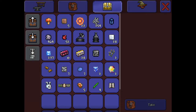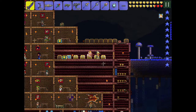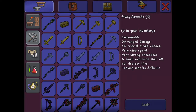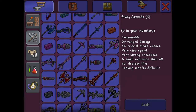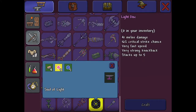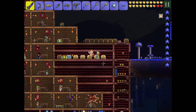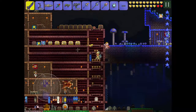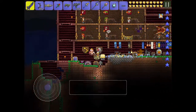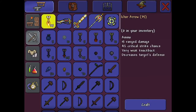Hey guys, welcome to another video today. We are doing Terraria and today we are going to try and get some light discs. Before the episode began, I've already got some materials to show you what they do. Today we are going to try and get 5 light discs. We're just preparing for the Plantera boss fight again, because I don't think we were ready back then. So I'm just trying to get ready.